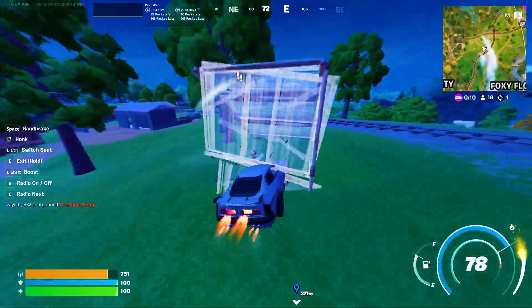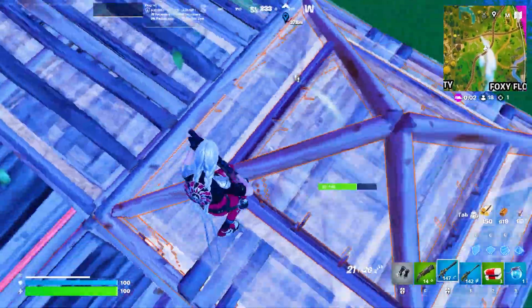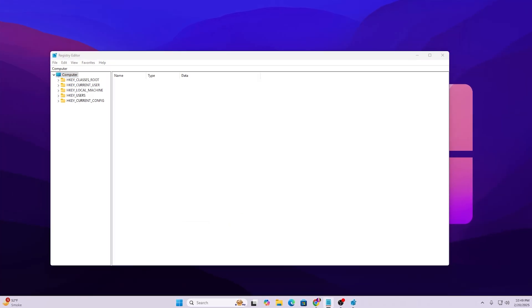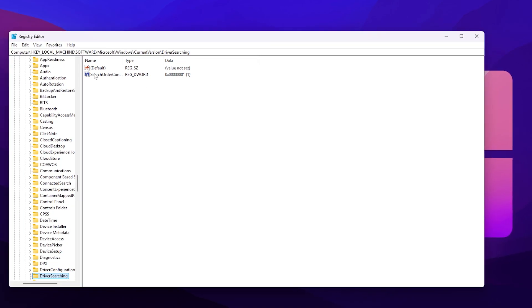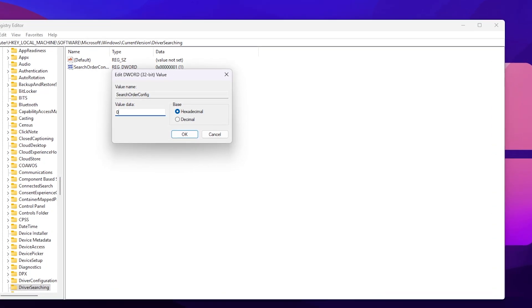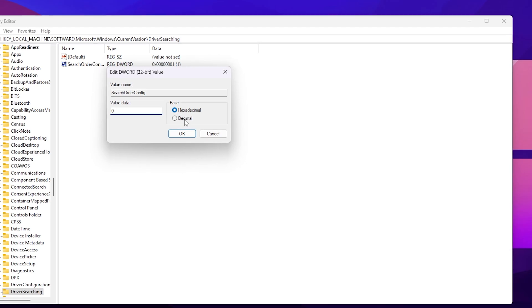In the first step we are going to optimize our Windows registry settings by disabling auto driver searching. Go to Windows search, search for Registry Editor, and run it as administrator. Copy the path from the description, paste it into the top bar with a backslash, and press Enter. Navigate to Search Order Config, double-tap it, and change the value from 1 to 0. Set the base to hexadecimal and hit OK. This disables auto driver searching, which runs background processes and uses extra resources.